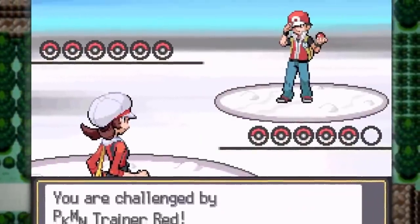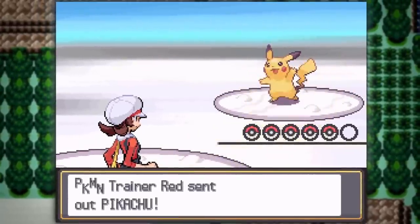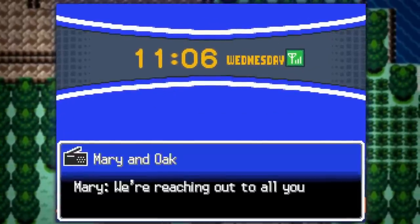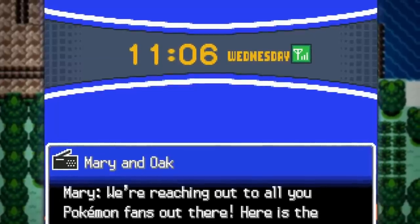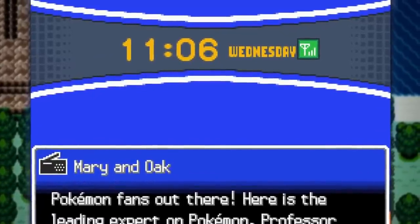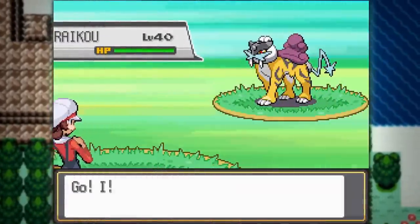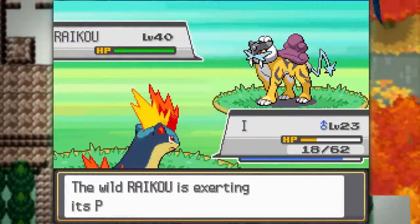Speedrunners usually come up with some really strange solutions to the many problems they experience when speedrunning a game, and using the radio happens to be one of those solutions to an interesting problem in Hard Gold Soul Silver. Before we dive into that however, we need to look into the routing of Hard Gold Soul Silver and how this solution may have come to be.